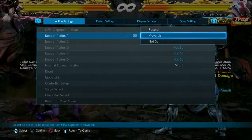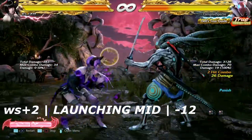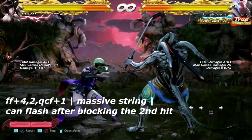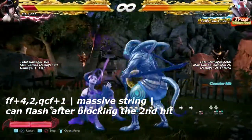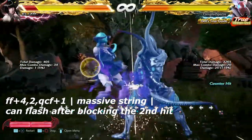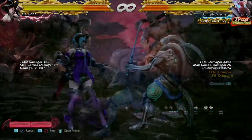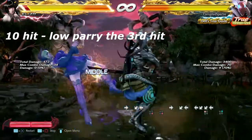Up next is while standing 2 — a launching mid. Unfortunately you can't launch it; it is negative 12 on block. Up next is forward forward 4 into 2 into quarter circle forward 1 — a massive string. After immediately blocking the second hit, you can get a flash combo off of this. Whenever you see this move, try to beat the dark wave that comes after with a flash. And this is Eliza's 10-hit — you're going to want to low parry the third hit out of this combo.